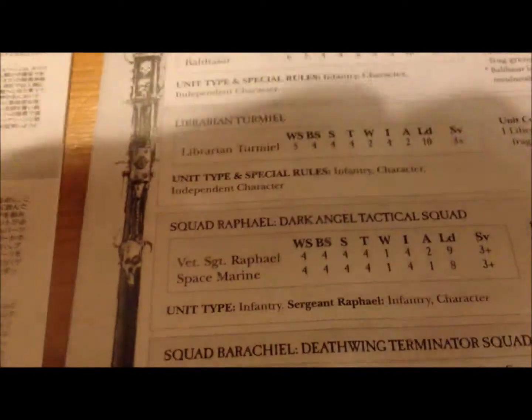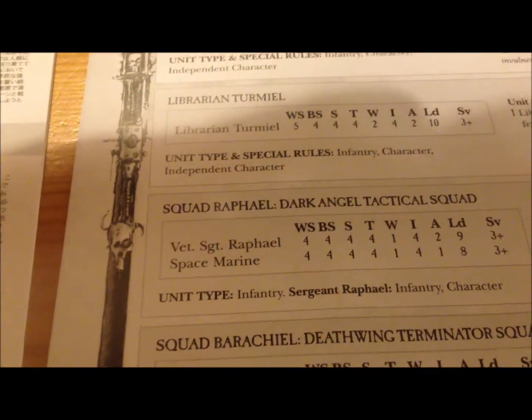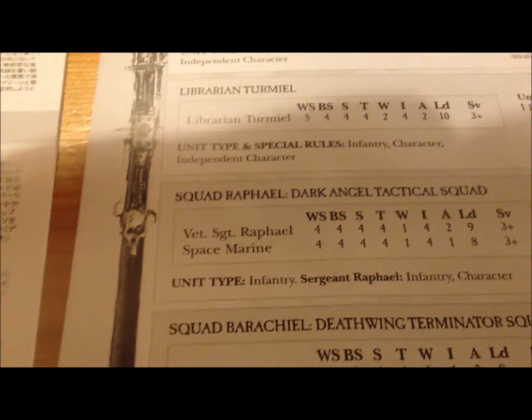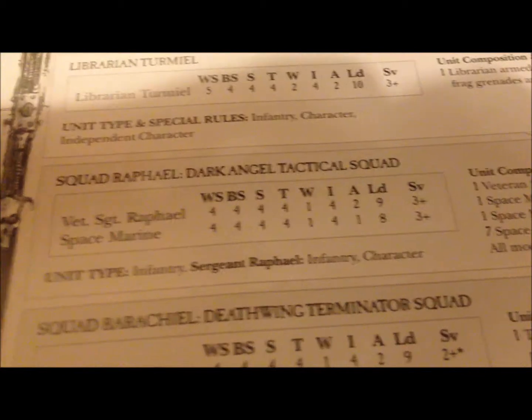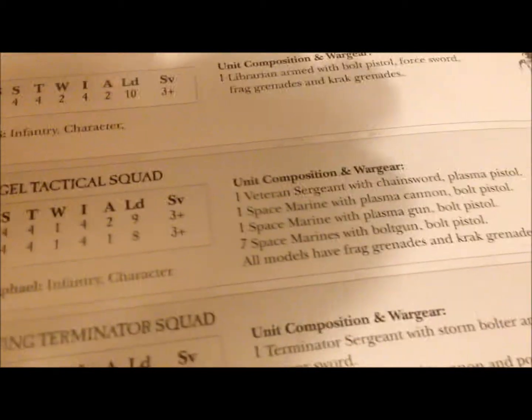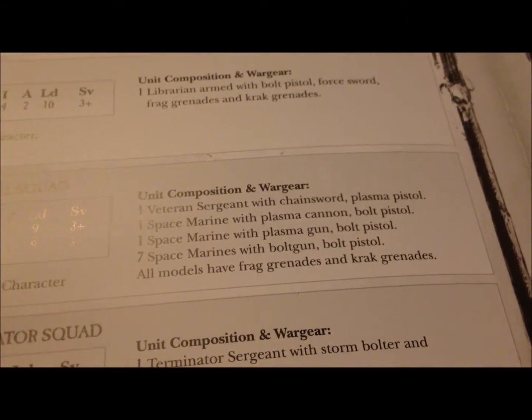And this is what I really hate about it. It says in a lot of the scenarios in that book to use this squad, use that squad, and they name them. That's really annoying, because - squad Raffle - how am I supposed to know which squad that is if I haven't looked this up? Apparently they're called Sergeant Raffle, and they're normal space marines with all the good stuff, and look how many plasma weapons there are - it's insane.